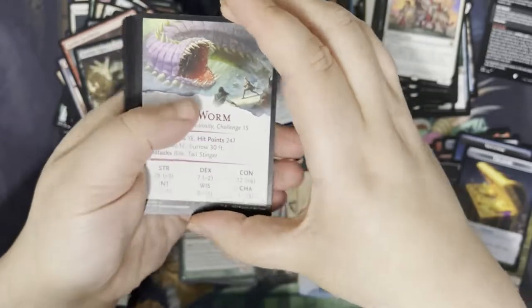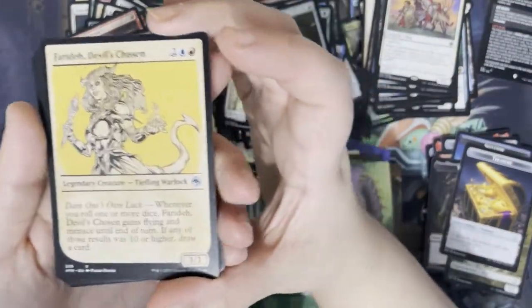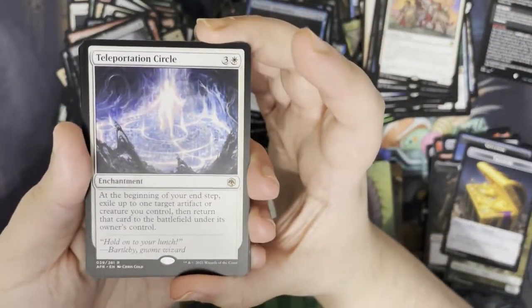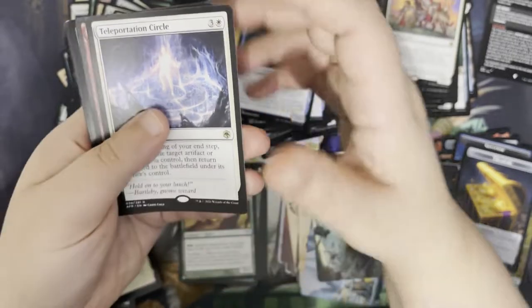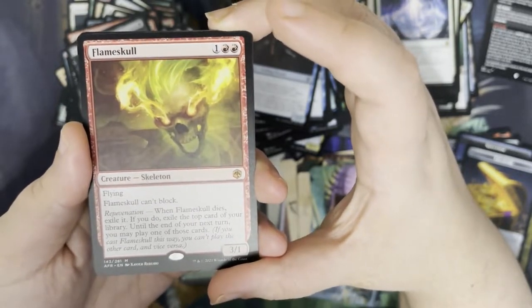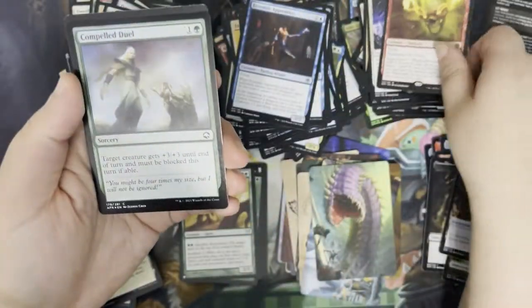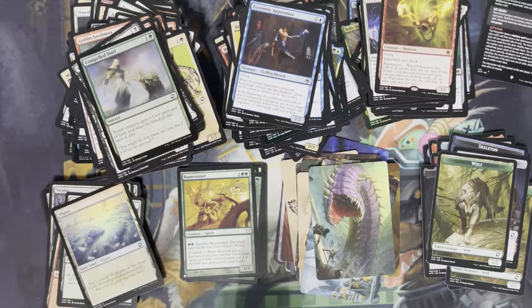Next up. We've got a Purple Worm as our art card with the cool stat block. Got a foil Plains. We have Phaedra, Devil's Chosen as our rulebook card. Jump through some commons and uncommons. Our rare is Teleportation Circle — so for three and a white, you get an enchantment. At your end step, exile up to one target artifact or creature you control, then return that card to the battlefield under its owner's control. We also have a Flameskull — so for one and two red, you're a creature skeleton, a 3/1 with flying. It can't block and it has rejuvenation: when it dies, you exile it; if you do, exile the top card of your library and until end of the next turn you may play one of those cards. We've got a foil Compelled Duel and another Wolf token.